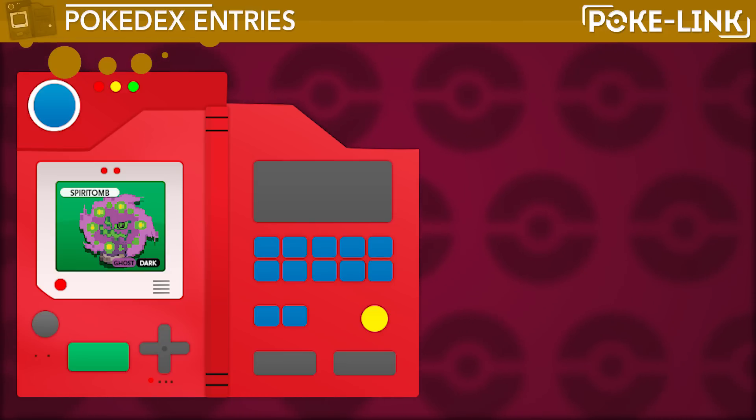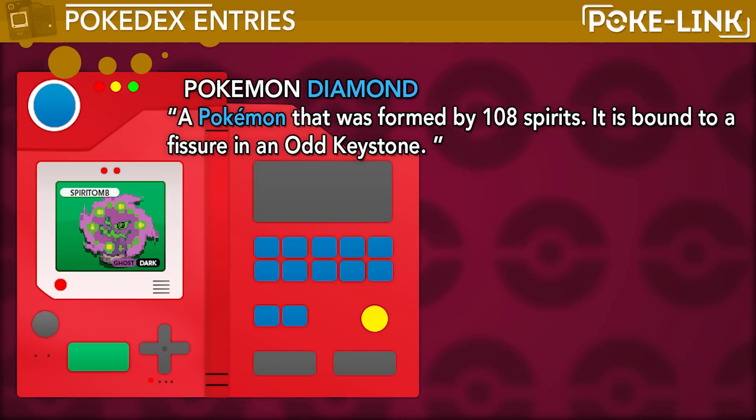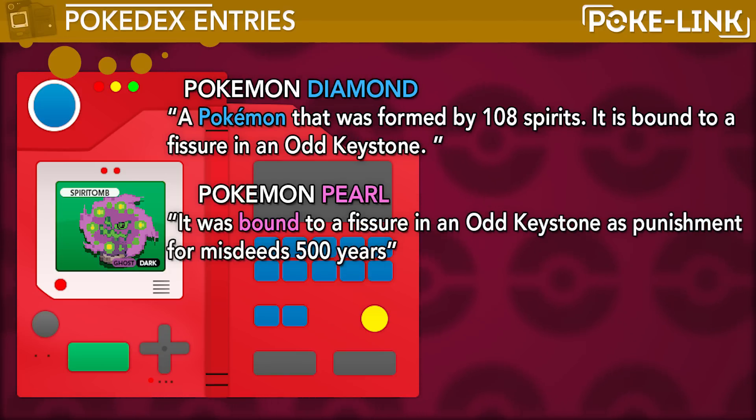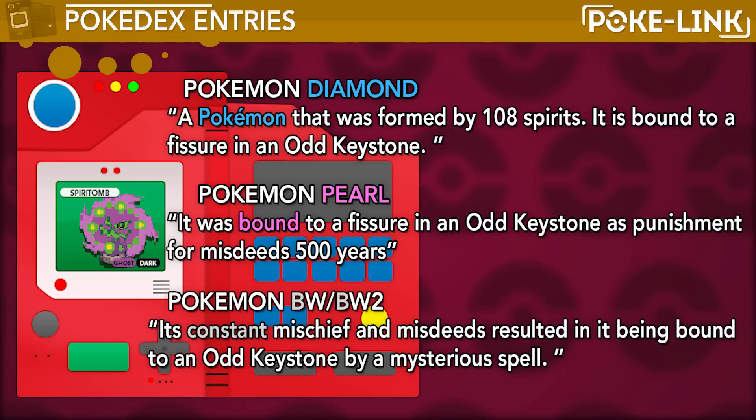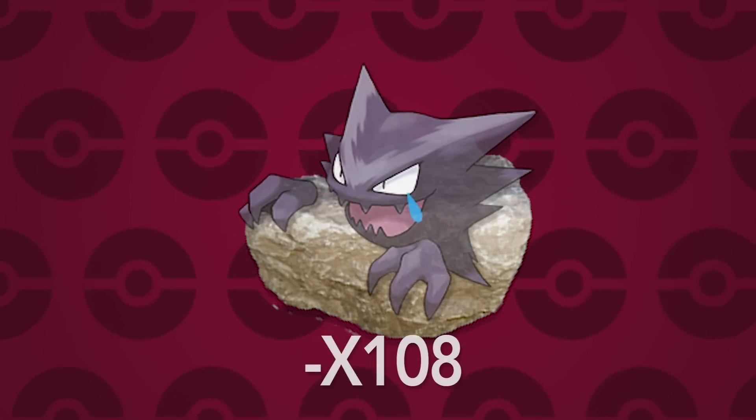Now let's get into the Pokédex entries for this Pokémon. As for Pokémon Diamond, it states: 'A Pokémon that was formed by 108 spirits, it is bound to a fissure in an Odd Keystone.' As for Pokémon Pearl: 'It was bound to a fissure in an Odd Keystone as punishment for misdeeds 500 years ago.' And from the fifth generation games, Black and White: 'Its constant mischief and misdeeds resulted in being bound to an Odd Keystone by a mysterious spell.' So apparently Spiritomb is a stone with 108 spirits trapped inside of it.